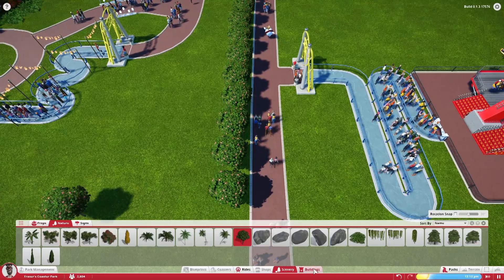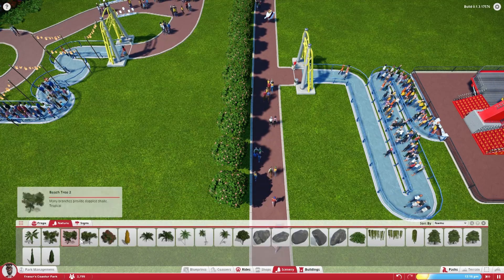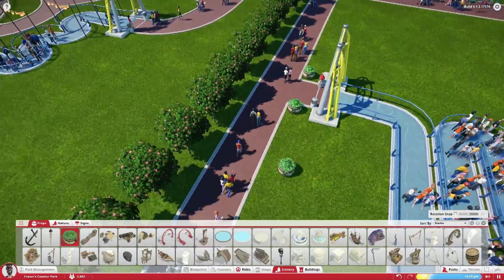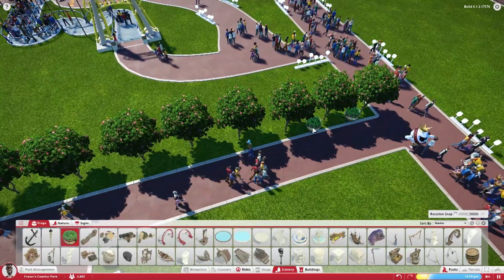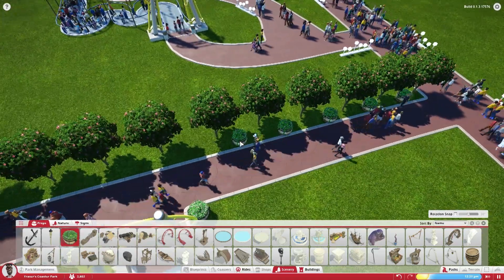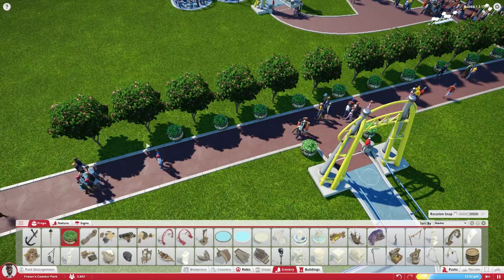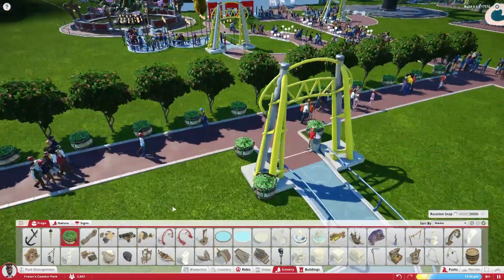Maybe switch to buildings — to decorations just now. Nah, there's too many piratey things. Although we could put a couple of them just right there and there, decorate. You can always undo this. You know the one thing I've noticed — there's no benches in this game, which seems really daft. I actually really like that.